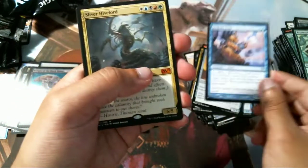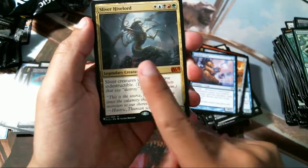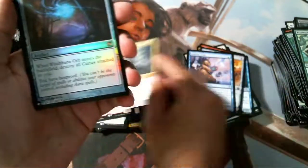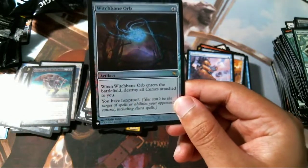Hedron Crab — hell yeah! Sliver Hivelord — nice! And a Witch Bane Orb as my foil: Aura gets attached to you and you have Hexproof.